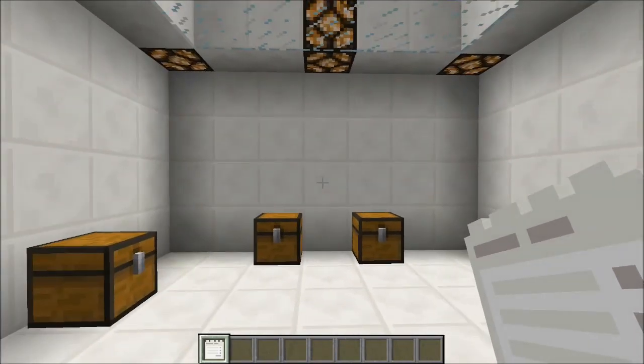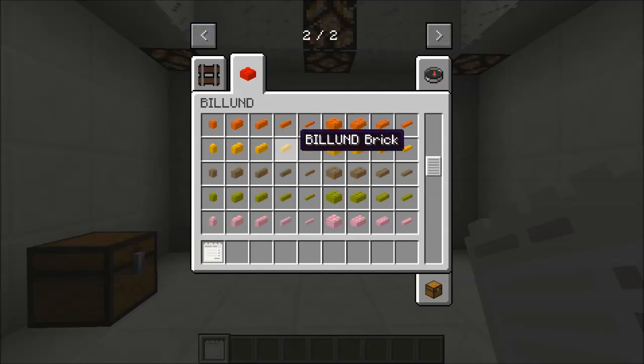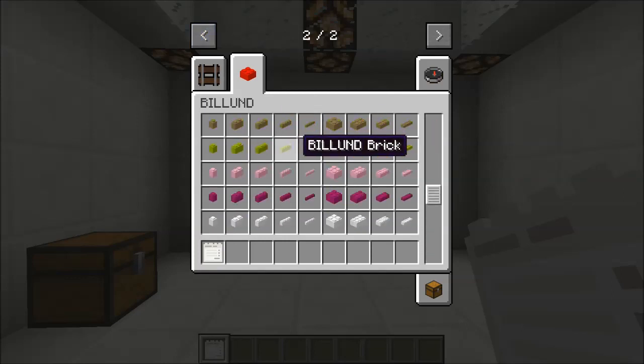If you are in creative, all you have to do is scroll over to the second page and look at the Billund menu, where you can obtain every single different block.